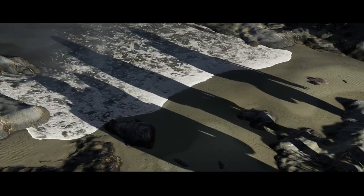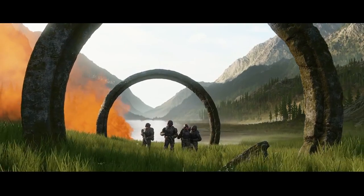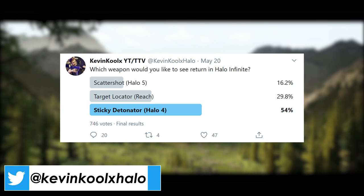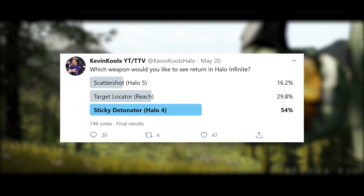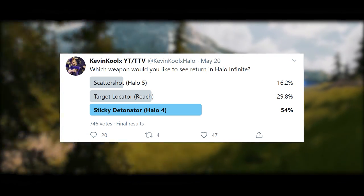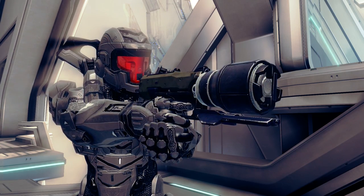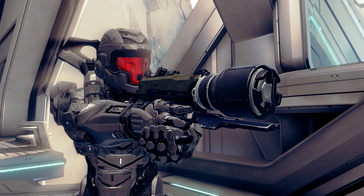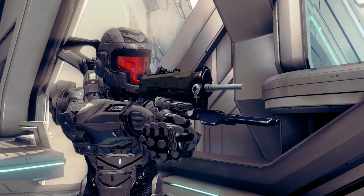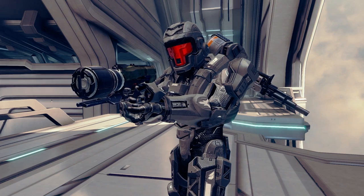The second weapon on this list was voted by you guys over on Twitter. I had a poll listing three weapons: the Scatter Shot from Halo 5, the Target Locator from Halo Reach, or the Sticky Detonator from Halo 4. Overwhelmingly, with 746 votes in total, 54% voted for the Sticky Detonator. Only making its appearance in Halo 4, this grenade launcher-type weapon is very unique in its nature — it's a much more passive kind of explosive weapon.